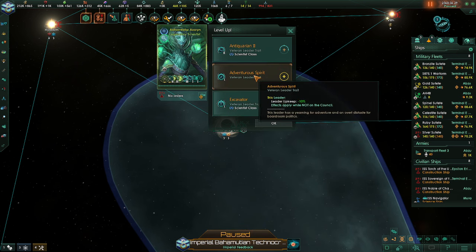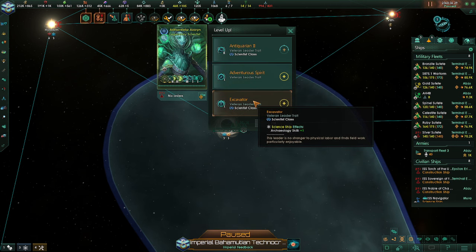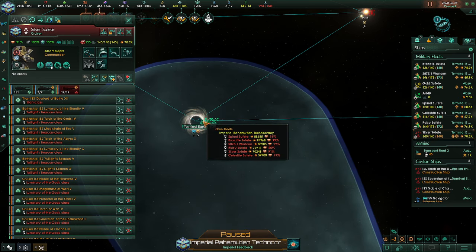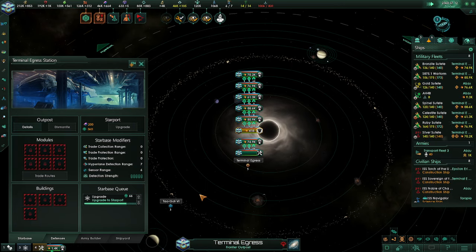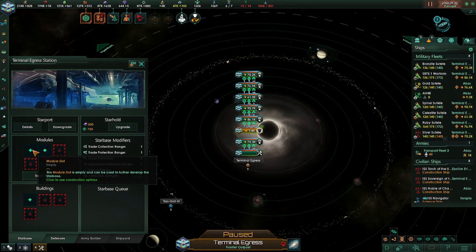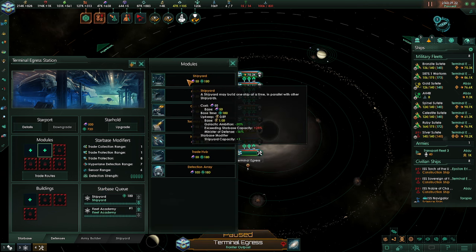You leveled up again. Adventure of Spirit, maybe? Yeah, why not. The base station here is almost ready to go. Looks like I start building ships here. Then that's what we'll do — perfect. Let's get a Shipyard, Fleet Academy, and Shipyard upgrade.